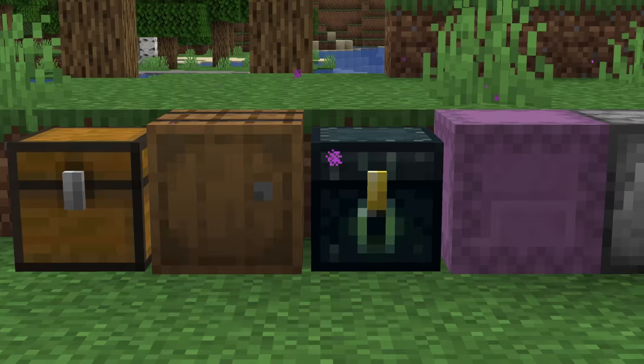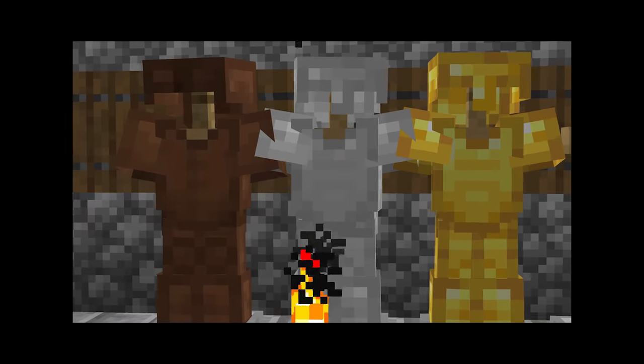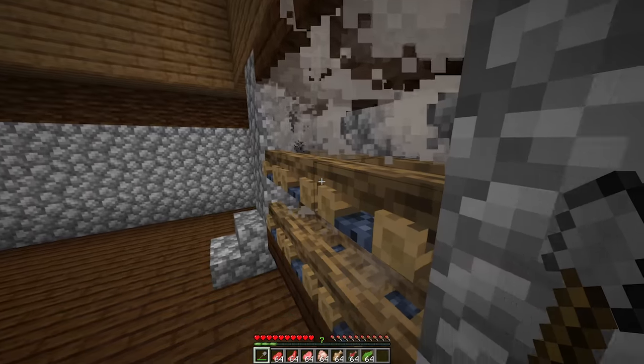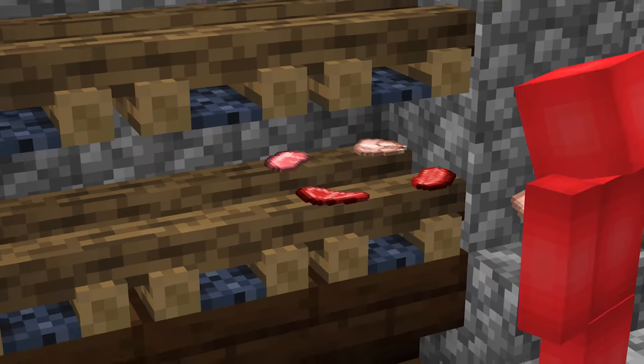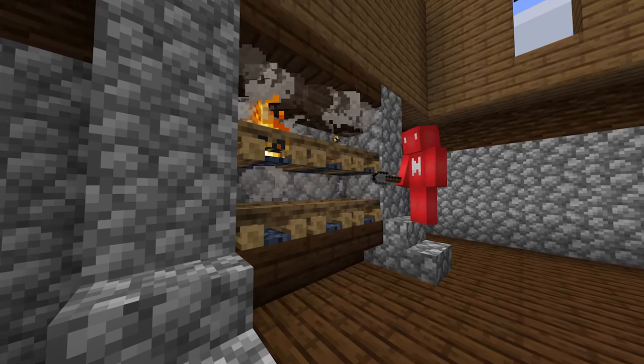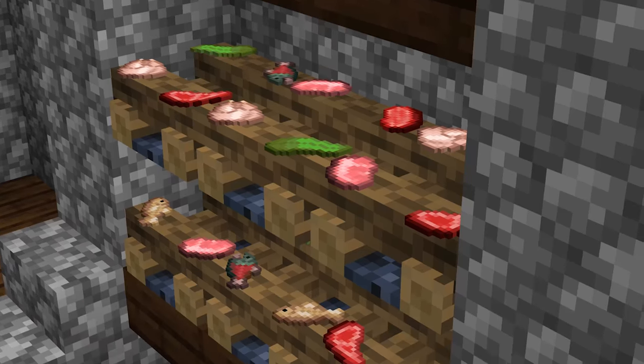Number 26: when it comes to storing items, Minecraft's got plenty of options, but displaying those items — that's a bit more limited. So if you're looking for something a bit different than a standard item frame, might I suggest campfires. When they're lit, these things can only keep the items on for so long, but as soon as you put out that fire, they'll stay in place. So if you want a shelf for your steaks, this does the trick.